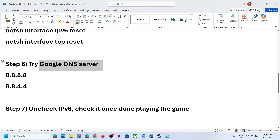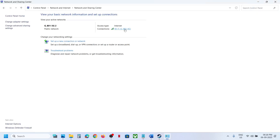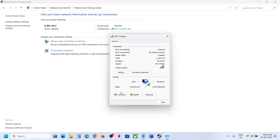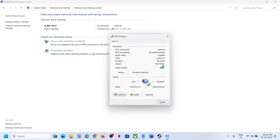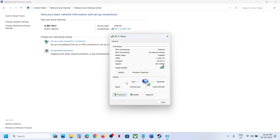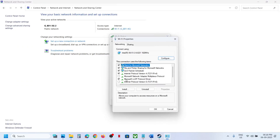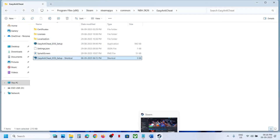Still not working? Try unchecking IPv6. Go to your internet connection, click Properties, find Internet Protocol Version 6, uncheck that box, click OK, then launch the game and check. Once you are done playing the game, go back to Properties and re-enable Internet Protocol Version 6.